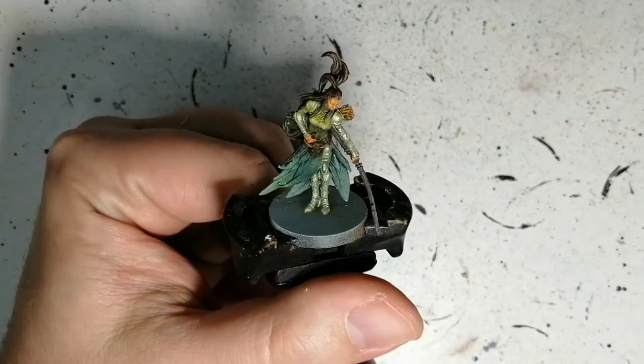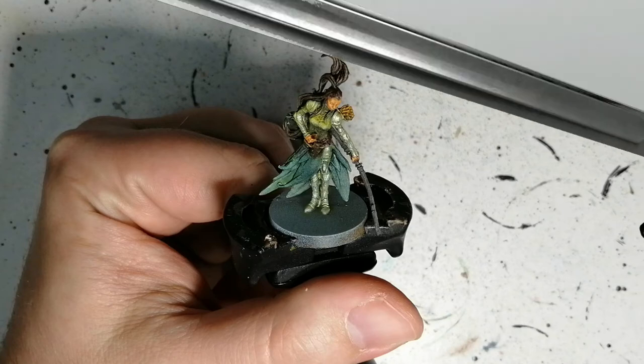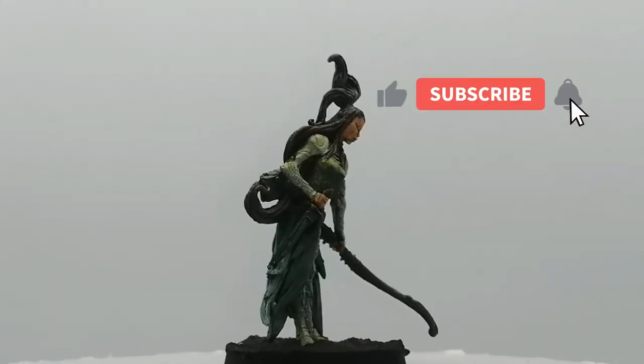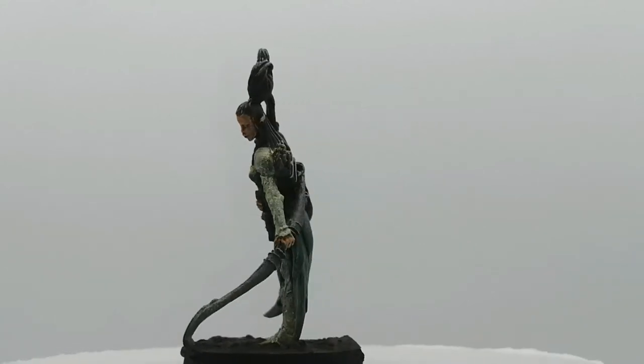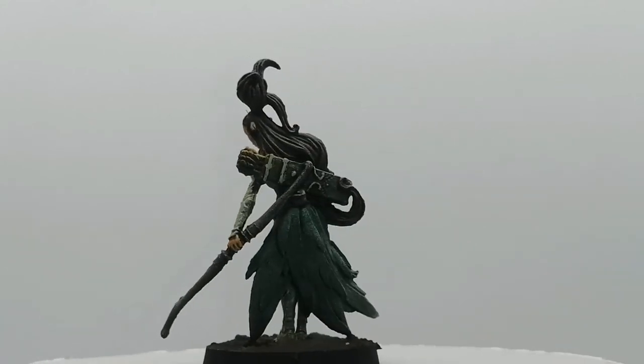Just a few little details — some necrotic flesh to get some of the straps on her quiver and a few of the little designs there. Not much more, just a little highlighting, and we'll have Sybil all ready and painted. There you go folks, she's all done. I hope you enjoyed these videos, I hope you enjoyed the Massive Darkness series. If you are, hit that like button. If you're new to the channel, hit that subscribe button, and we'll see you all in the next one.